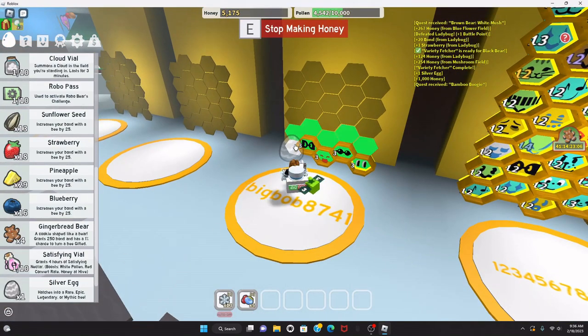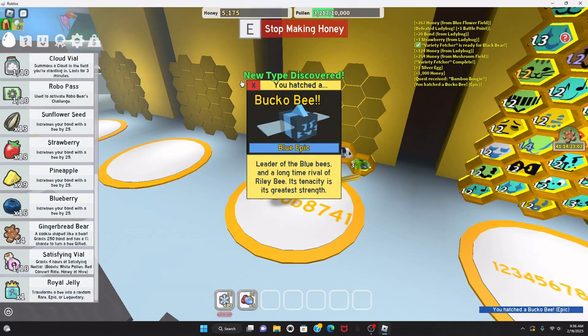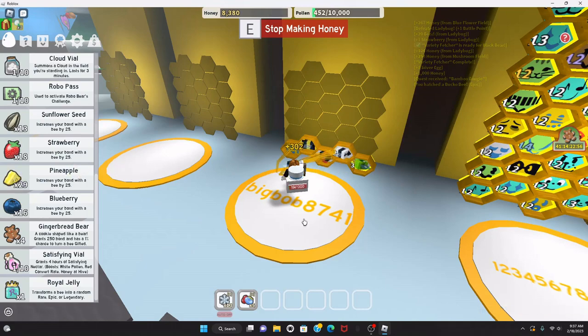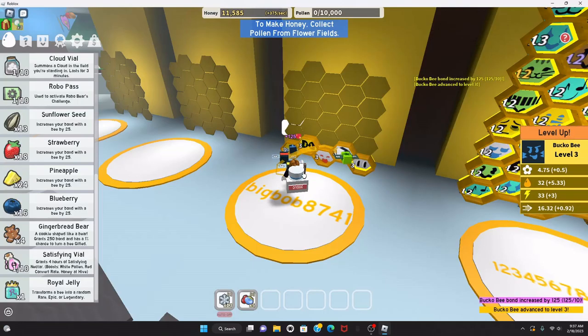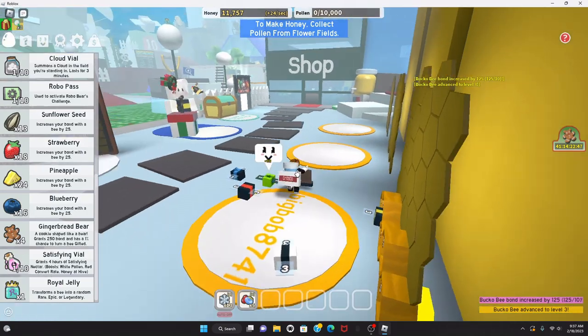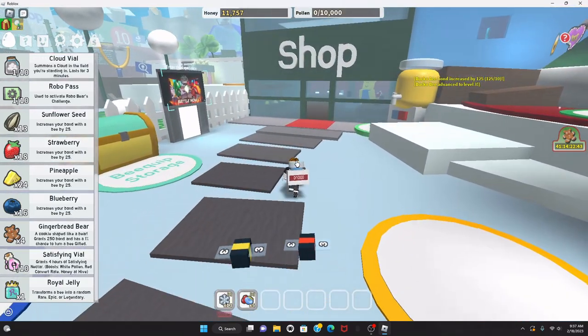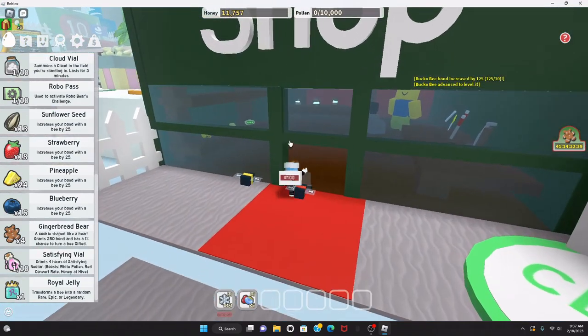Silver egg hatch — a blue epic Bucko Bee! I'm gonna feed it five pineapples. There we go! I can buy those basic boots — I can't buy the belt pocket yet, but that's okay, I'll get enough honey eventually.